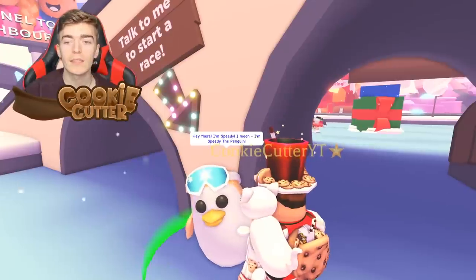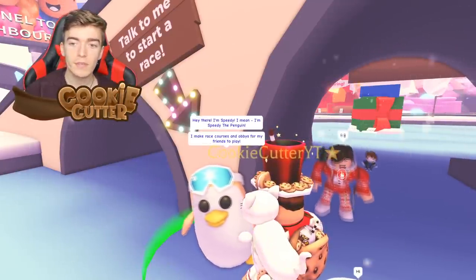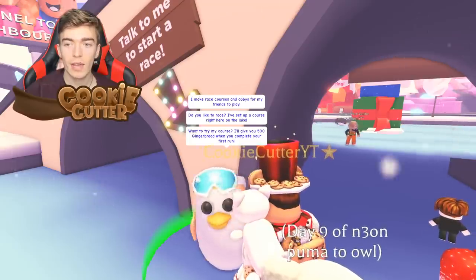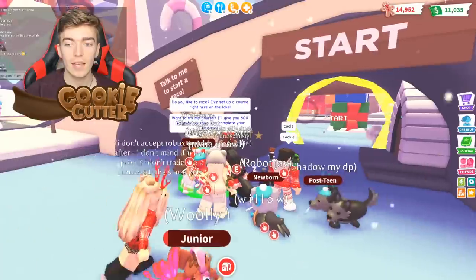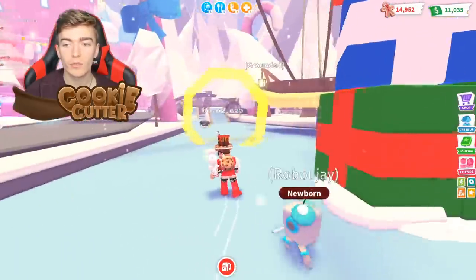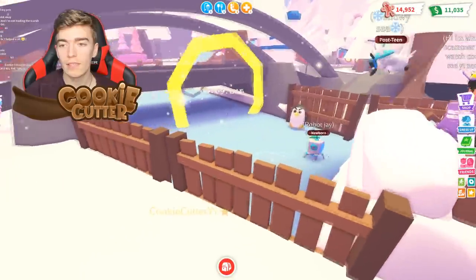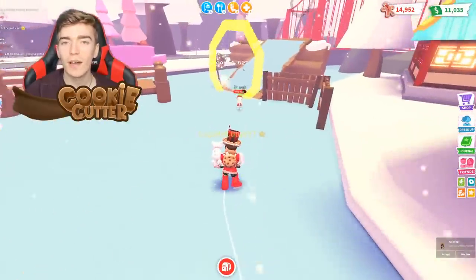I also recommend going and speaking to Speedy. It says: 'Hey there, I'm Speedy the penguin. I make race courses and obbies for my friends to play. Do you want to race? Of course, I'll take you on the lake.' Try it and you get 500 gingerbread when you run it for the first time. So I recommend just following the route that it tells you, since that is the goal of this. The quicker you do it, the more fun — though there's not actually a bonus for going faster.